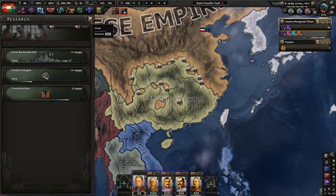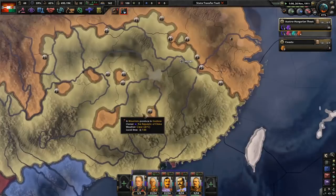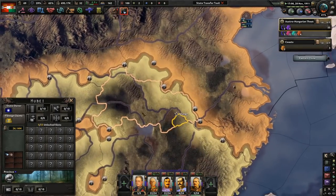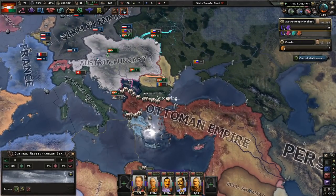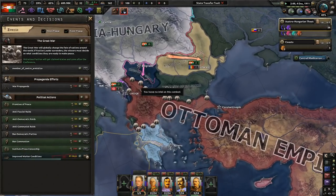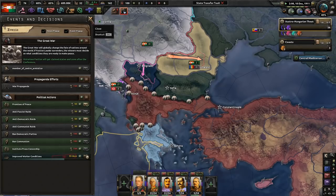Let's go ahead and get a great battleship. Republic of China is formed. I would hate to be in those divisions. That's where Wuhan is — hello Wuhan, you'll never have problems. The Ottomans are probably not having a good time at all. We want to improve worker conditions as fast as possible so we can use that stability event again — that's very, very important.